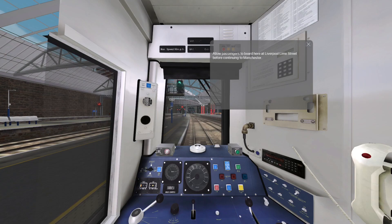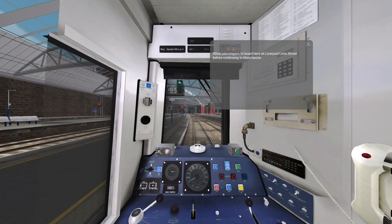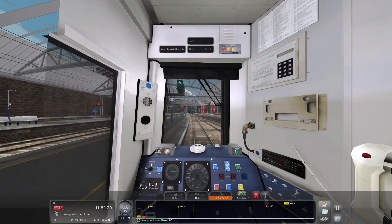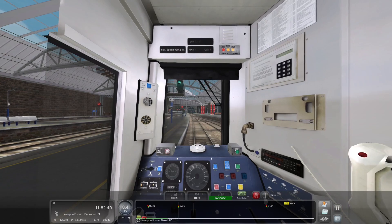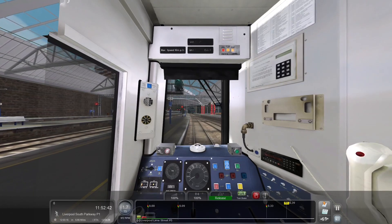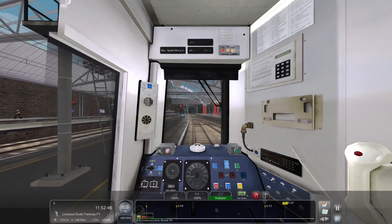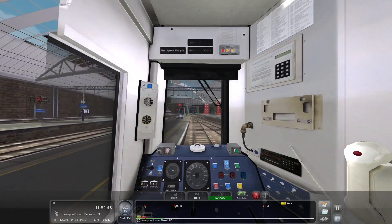So we're starting here at Liverpool Lime Street. We're going to hit T to open the doors, bring up the HUD, and look at the itinerary — we have five additional stops including our terminus at Manchester Piccadilly. Liverpool Lime Street is our first location, and we are going to bring our brakes off. I should have reset the AWS self-test — I didn't reset it on time, so I'm losing a few seconds already. Great way to start. We should have lots of time anyway, so we're alright.